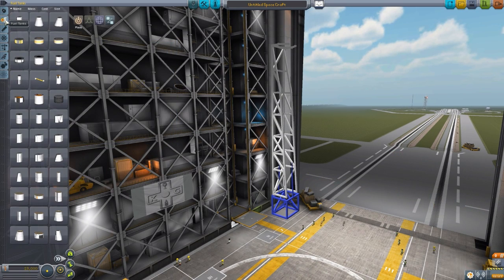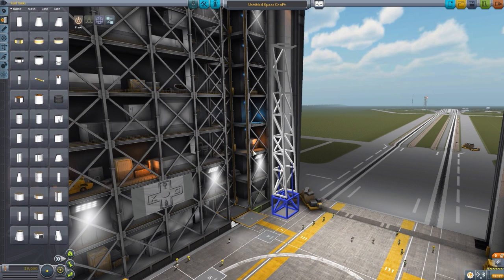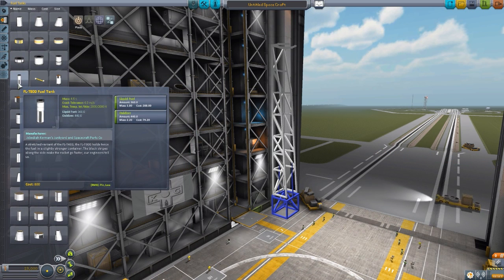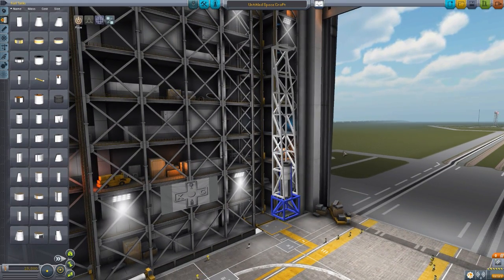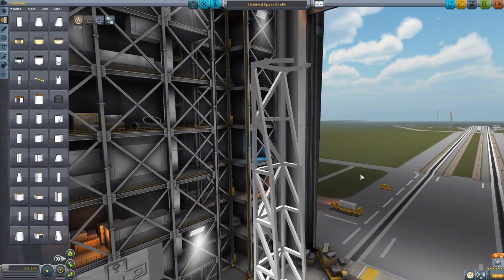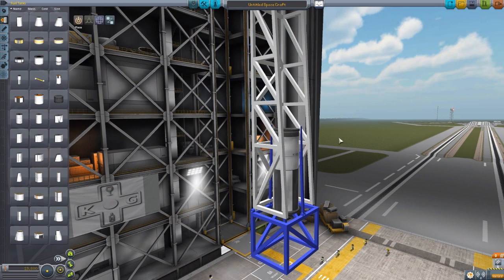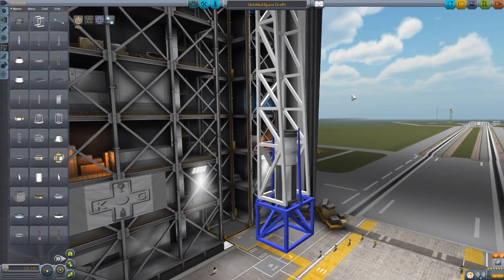For size comparison, let's grab the FLT-800 fuel tank, as this particular launch tower is really built for the 1.25 meter sized rockets. That is how tall this thing is — one of the double-sized tanks just takes up this tiny little portion of the launch tower right here, and you still have all this room up top to work with. All of these launch towers are big, and they only get bigger as we move up in size.